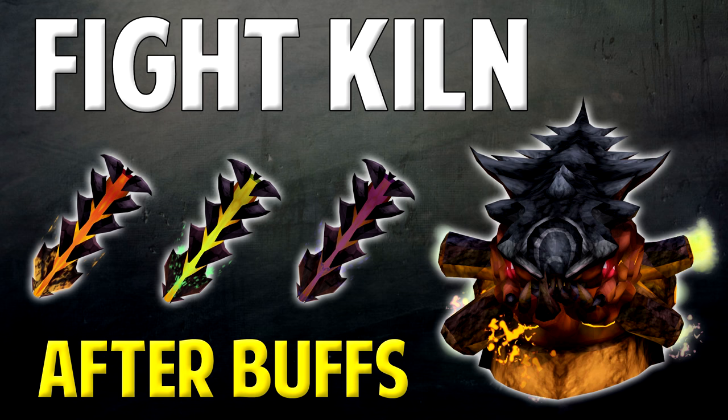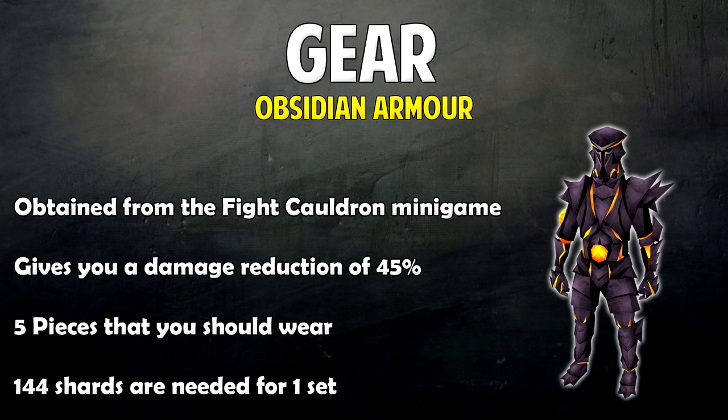Before we get into strategies I'm going to show you a few useful items that will help you. The first is obsidian armor, obtained from the Fight Cauldron minigame. It gives you a damage reduction of 45%. If you were to wear the full obsidian armor including the shield it will give you a damage reduction of 55%, but shields aren't really in a good position in RS so you should be using a two-handed weapon or a one-handed weapon with an offhand. In total there are five pieces of obsidian armor that you should wear.